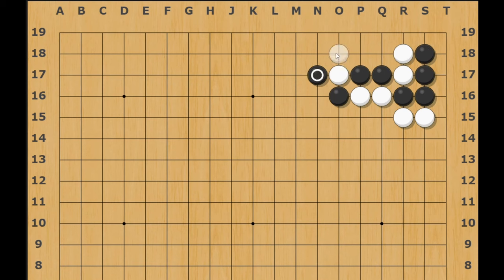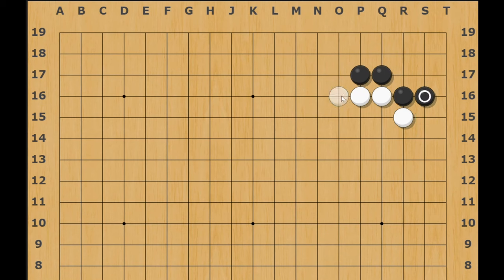You also have the option to atari once like this to send white down to the second line and then take the two stones — that could potentially be even better. Bottom line: white absolutely cannot block. That's way too hasty because this hane is way too good. White needs to not think so much about territory and think long-term about potential. This white position is not about points — it's just about having a big wall.